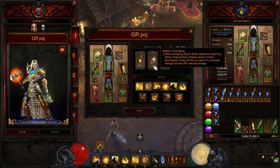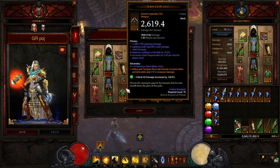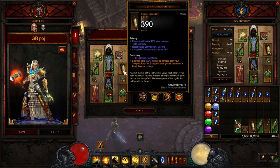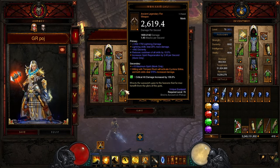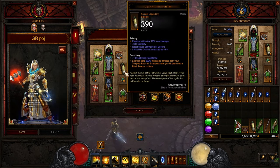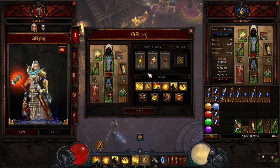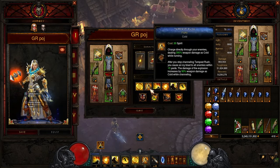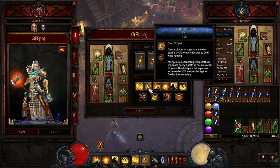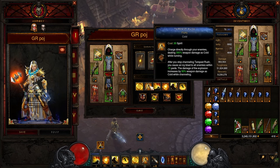Now let's talk about some of the synergies. Cyclone Strike, Wall of Wind — it freezes everything when it pulls them in, and this is auto-casting because of the way our items work. Enemies are getting frozen from Caesar's Memento, so they're taking increased damage. Wan Kim Lau is making Cyclone Strike auto-cast, so as long as we have it on our bar, it gets triggered automatically. Caesar's Memento freezes them and makes them take increased damage — it all works really well together. Tempest Rush Flurry: after you stop channeling, you cause an Icy Blast to all enemies within 15 yards. That's the stacks you see building up at the bottom — that's why when you let go of the button and push it again, you just pop everything around you.